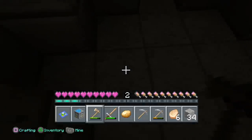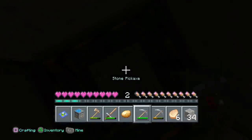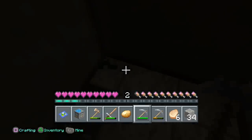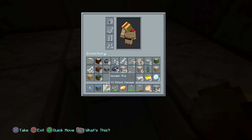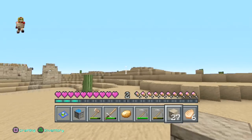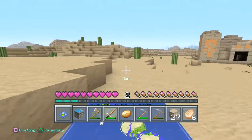Oh my god — I am so happy! Did you not see what we just got? We got the saddle! We got it! I'm ecstatic! Exactly what I wanted. This desert temple is awesome. I am so making this my place. Let's go back — we're going to keep looking around and see what else is around here.